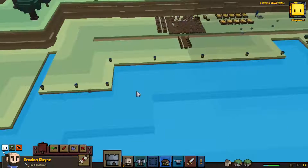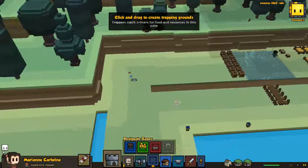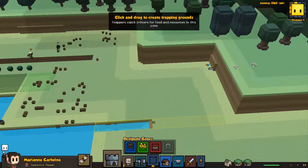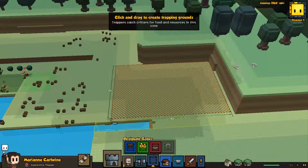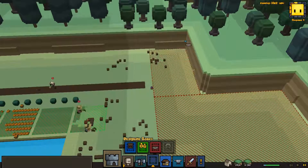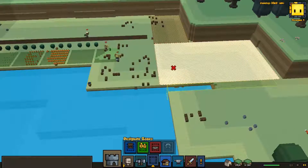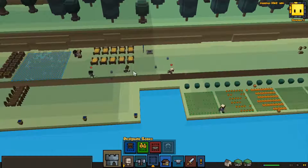We need this wood taken care of. Oh — trapper! We have a trapper and we're not even using them as a trapper. What a doofus — you guys are probably screaming at me. Alright, it's trapping time! So this is just going to be our trapper's corner over here. We'll get some trapping going and get some food.